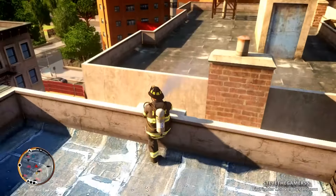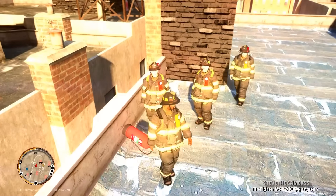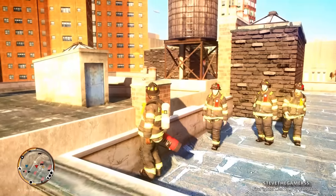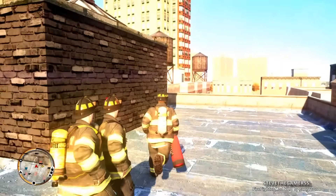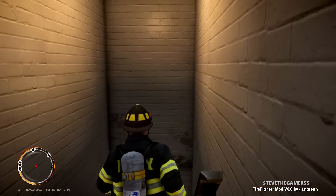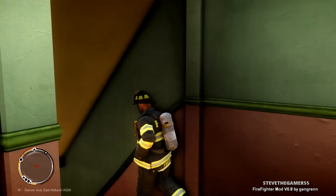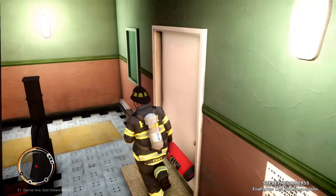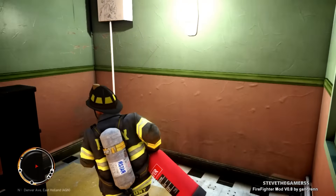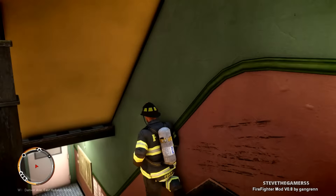Maybe another ladder truck — but jumping over here is always a fail, so I'm not gonna attempt it. We're gonna play it safe and go downstairs. Watch my player just drop all the way down. Anyway, there's a fire on top of the next building, so let's go downstairs and find the entrance for that building and try to take care of it.